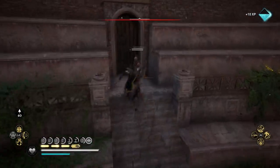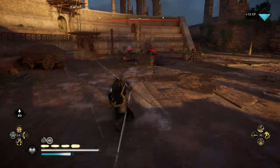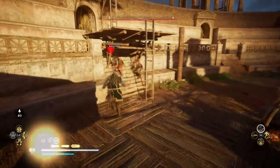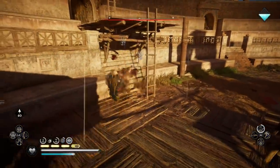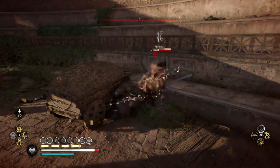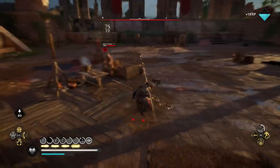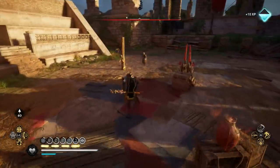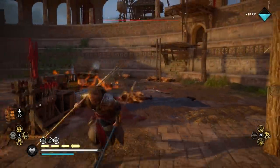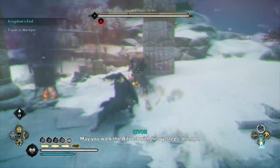One of the things about this build is that it's a light attack spamming and dodging build, so because you're always dodging and using spears — which have great range — you just never really get hit. And when you do get hit, you can actually set this up to have a ridiculous amount of health regen as well.